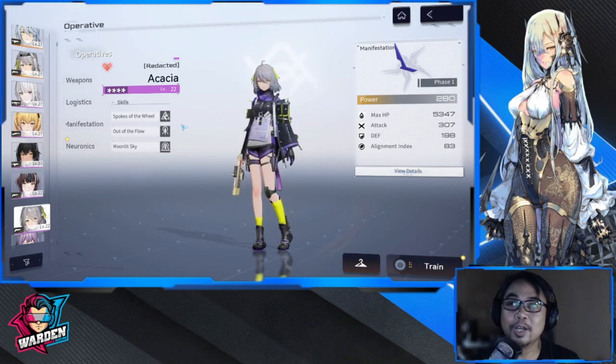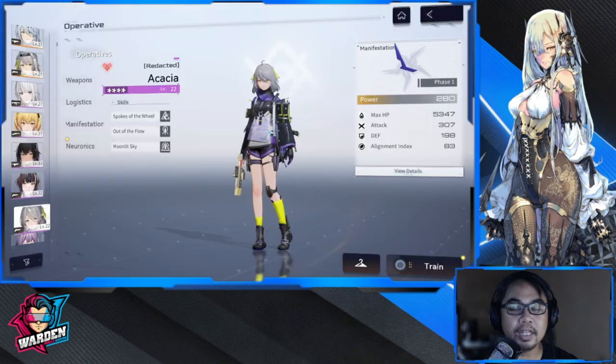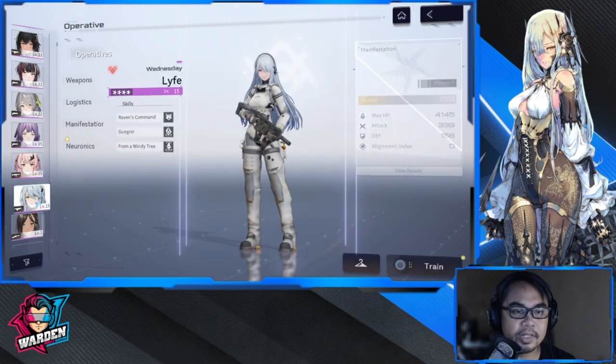Next up is Akasha — she's the queen of dishing out slow. In her support skill, she throws a small dagger that deals chaos damage and slows a target for five seconds. Note that this is only one target. When used as your main, she throws a dagger more for multiple damage against clustered units in one area. Her last skill also applies slow, allowing you to shift to another character like Fenny to clean up slowed enemies with her shotgun.